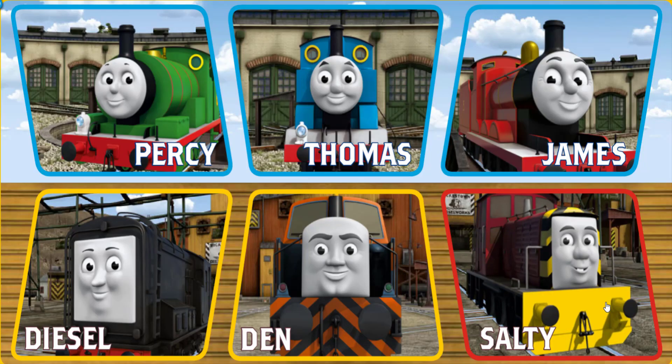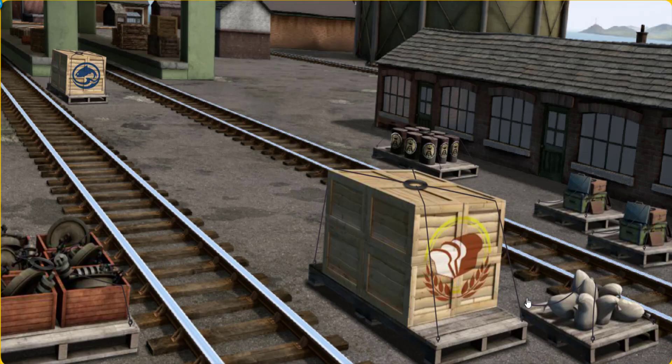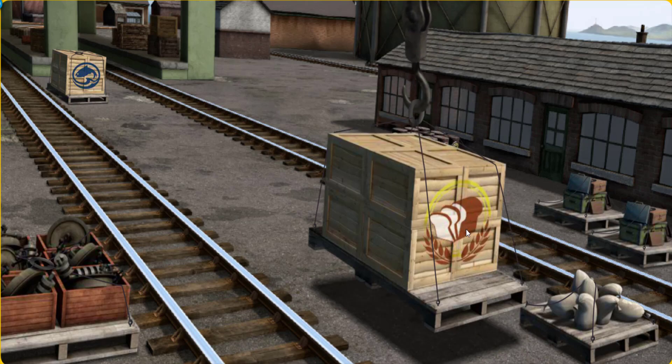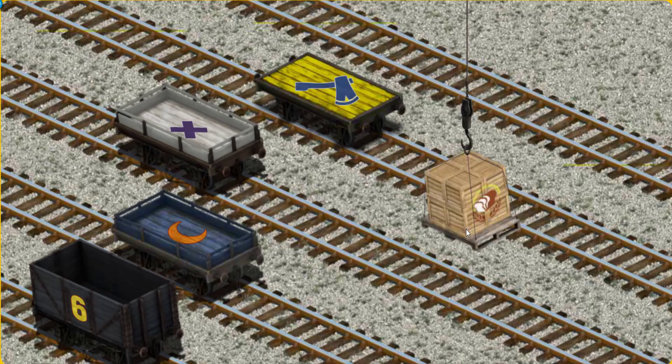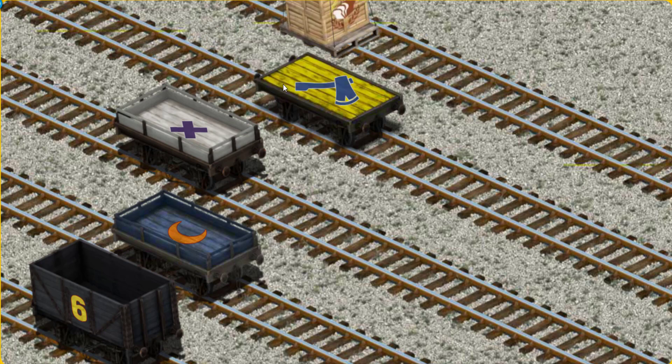It's a busy day at Brendam Docks. Thomas and his friends have many deliveries to make. Choose who will make the next delivery. Salty must deliver the crates of bread to Knapford Station. Help Cranky find the crates of bread. That's not what we're looking for. Help Cranky find the crates of bread. There you go. Let's lift and load. Now the cargo must be loaded. Help Cranky find the yellow flatbed with the picture of a blue kite. There you go.